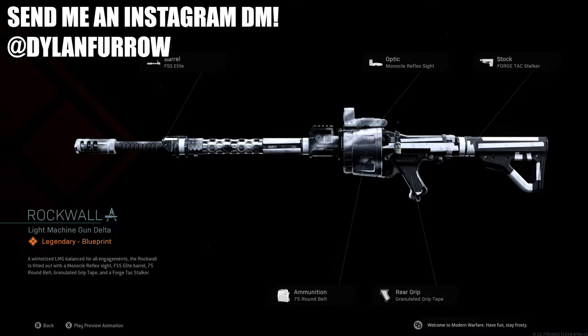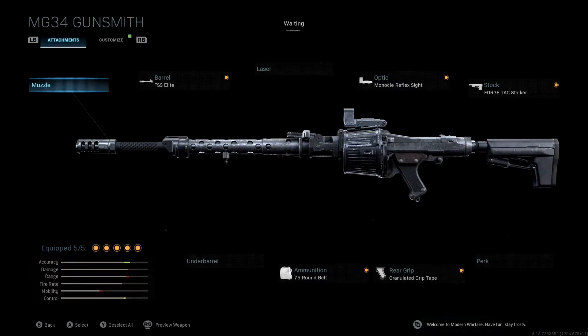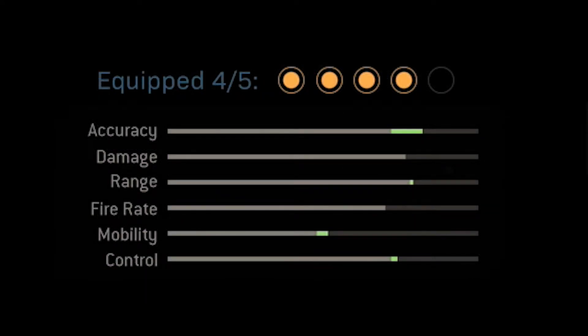If you guys take a look at the stats for the original blueprint, you'll see that they're pretty trash. We get a nice little accuracy boost as well as a tiny control boost, however we lose range — which is not a good thing with an LMG — and we end up losing a little bit of mobility. You also have pretty trash aim down sight speed. But if you take a look at the stats for the class setup I'm going to share, we get a huge boost to accuracy, the same boost to control, and a nice boost to mobility, fire rate, and range as well.